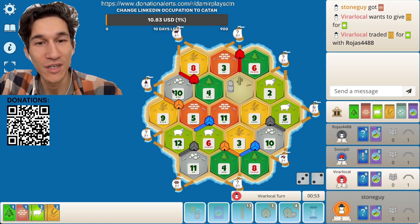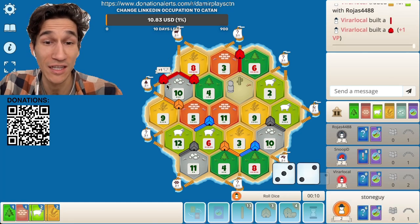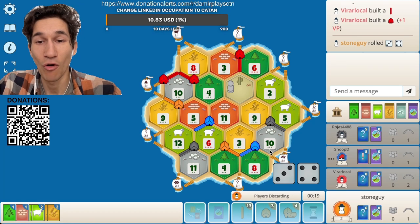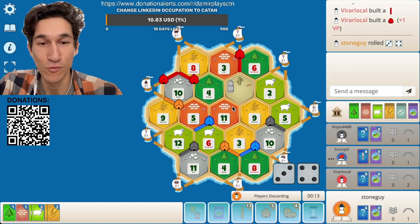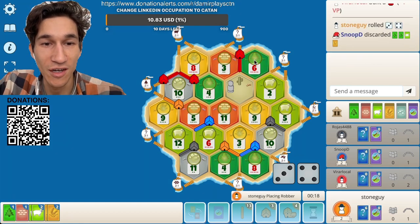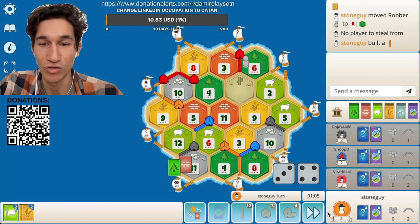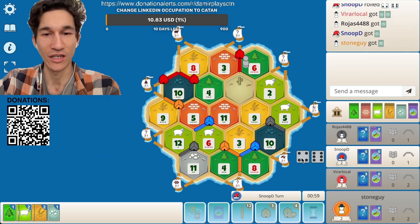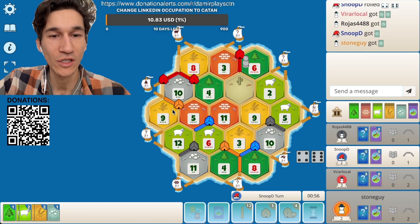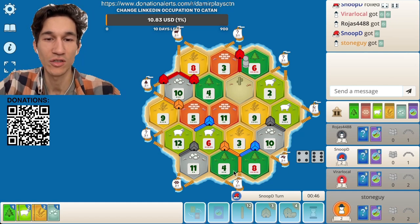I wonder what red is doing — he's probably gonna go to the sheep area. Oh wow, even like this, wow okay. Blue got even worse. I will block red — he doesn't have cards. The mirror — why did he do that? Should have watched more carefully, pay attention. I lost this road kind of, so we need to take this also. I kind of don't need that three-to-one to be honest too much.